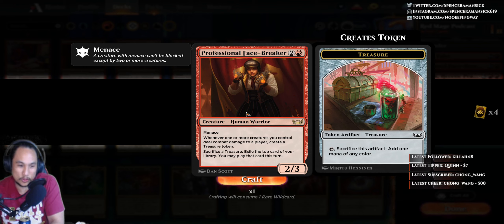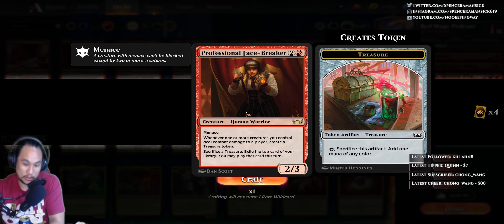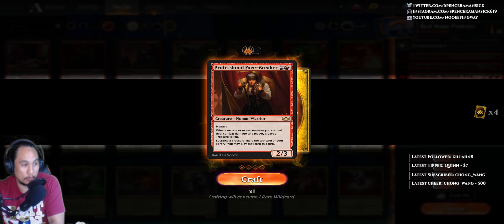So you have a three-mana 2/3, which I think is not that good. But it has Menace, which I think is amazing — Menace is actually a really cool ability. And whenever one or more creatures you control deal combat damage, you create treasures. This is cool because it's a global effect for all your guys. I like when cards are like this — they help push your whole team to the limit.